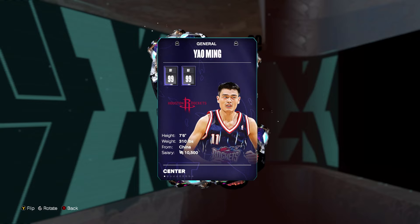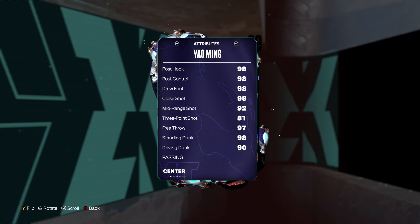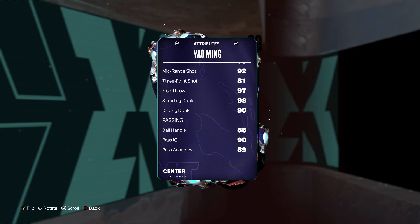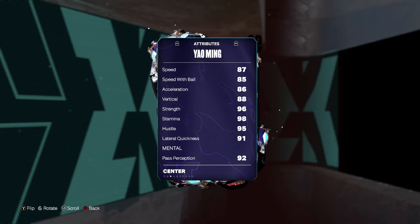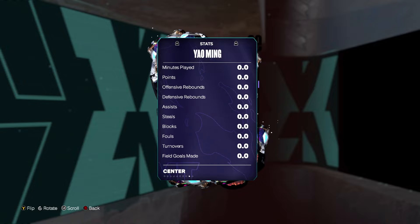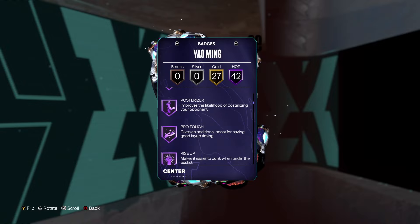So we have Yao. He's 7'6", 9'9" offense and defense. 81 three-ball, 89 mid-range, 98 standing and 90 driving dunk. Versatile defender. 87 speed, 86 acceleration, 85 speed with ball. He's slow for a point guard at this point in the year, but he is 7'6" — I think he'll be fine.